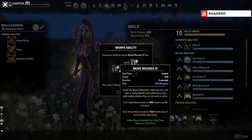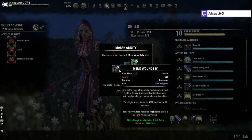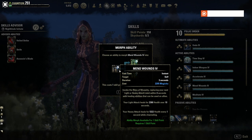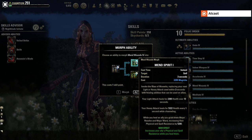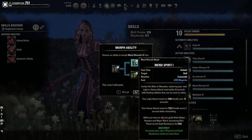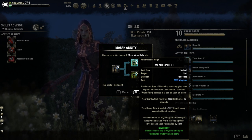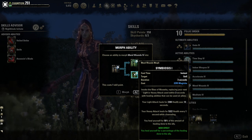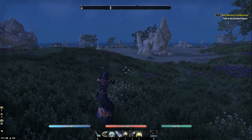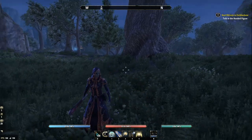Then we have Mend Wounds — invoke the rites of Mara, replacing your next light or heavy attack used within three seconds with healing abilities that can be used on allies. Your light attack heals for a set amount over 10 seconds, your heavy attack heals every one second while casting. The morph Mend Spirit increases your allies' physical and spell resistance while you heal them — giving Major Resolve and Major Ward, increasing resistance by 5,300. Then Symbiosis heals yourself for a percentage of the healing done to the ally.